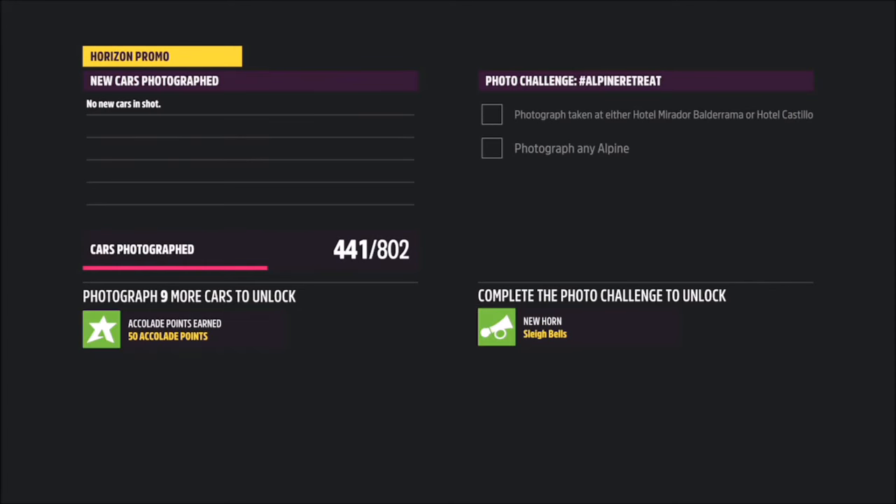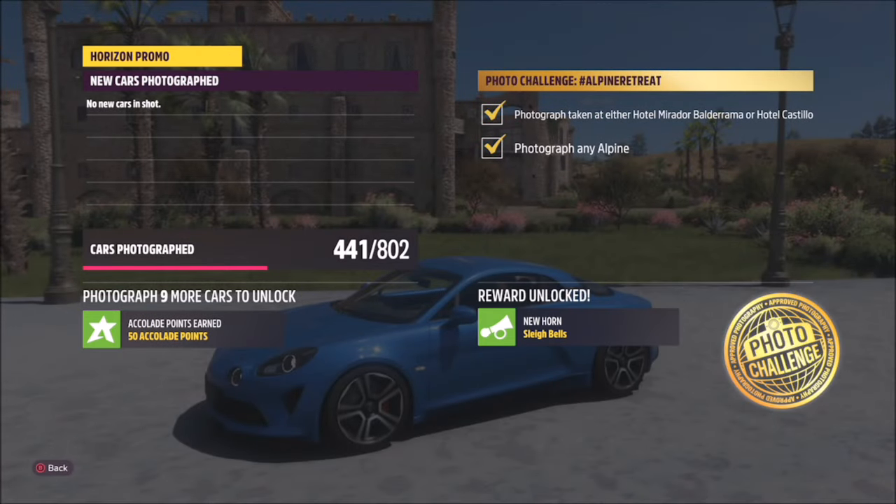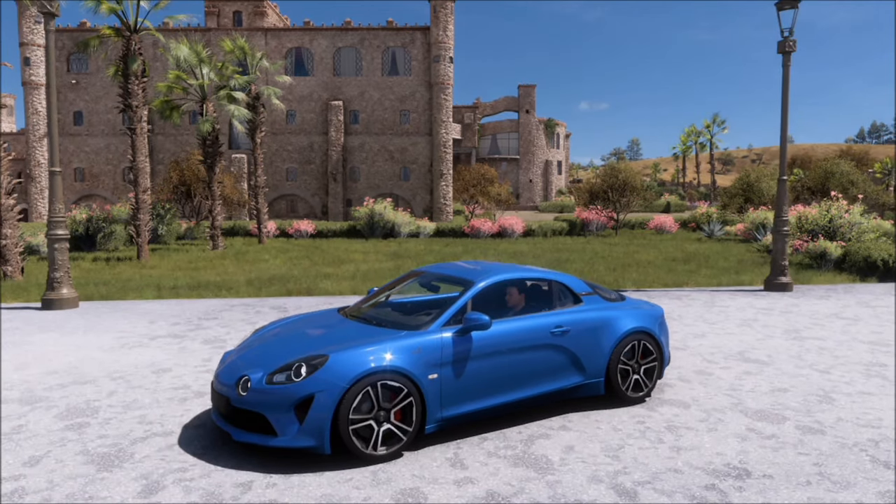When you take the photo, it will pop up with two tick boxes — one saying the photograph was taken at either hotel, and the other saying that you photographed any Alpine. It's as simple as that.